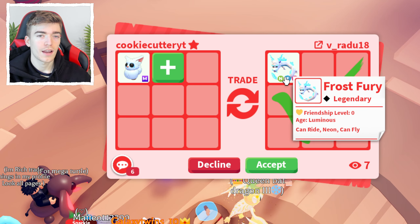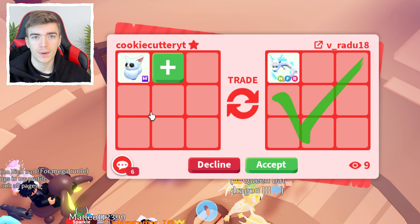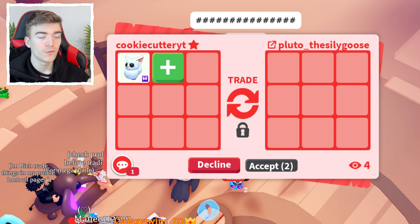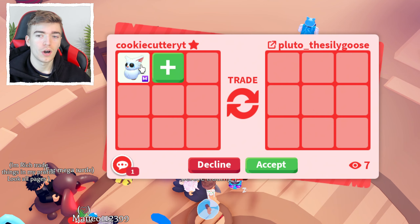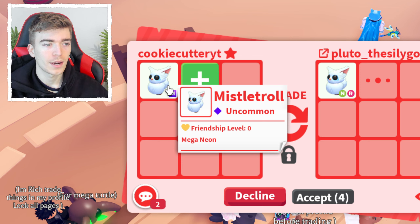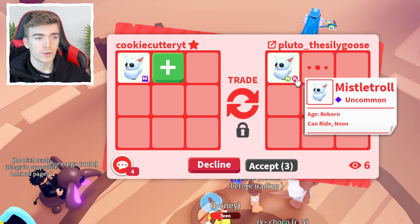I'm gonna check out some other offers as we are only a couple of minutes into trading this, and if we're already getting offered a Neon Fly Ride Fury, I'm very intrigued to see what other offers we get. So I did hit decline, which I'm probably gonna end up regretting, but I'm really curious to see what else people are willing to offer. You can let me know in the comments — what do you think the Mega Neon Mistletroll is actually worth?